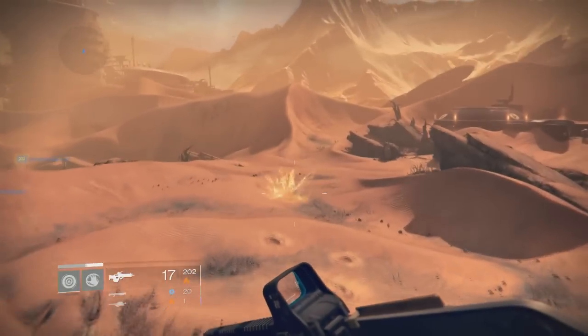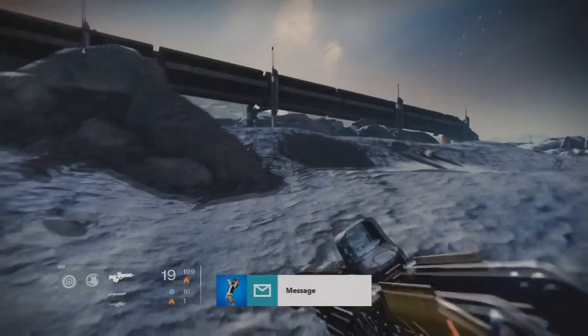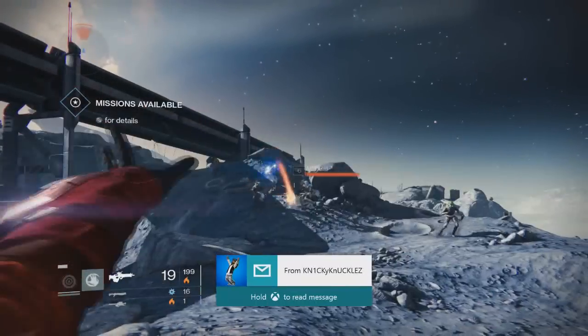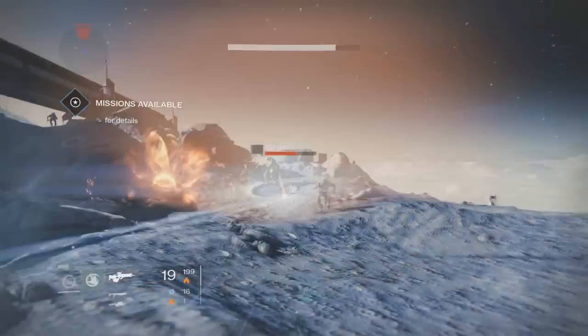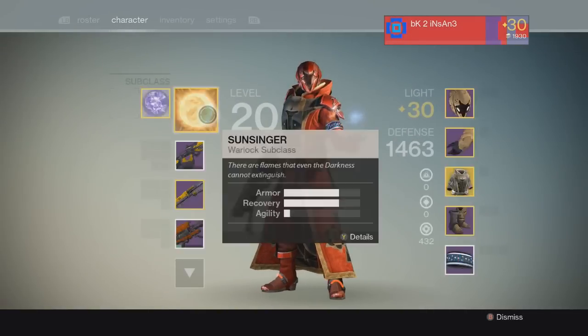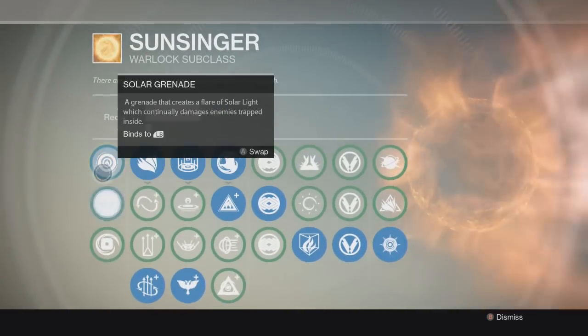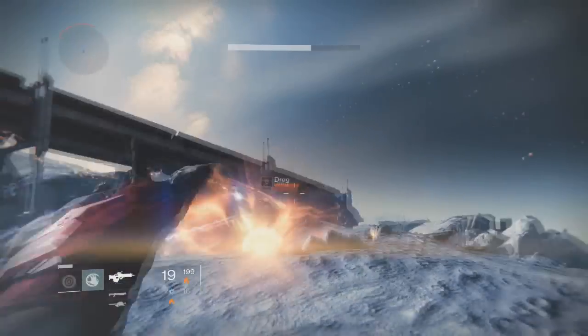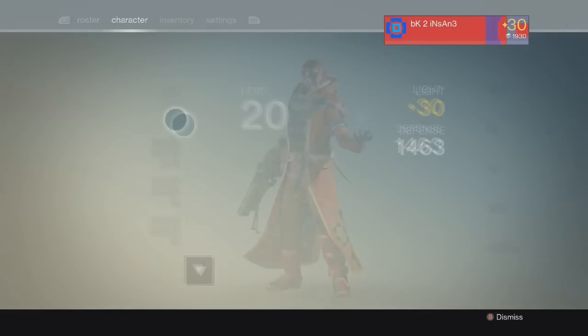So first things first, all you need is your grenades. All you do is pretty much just go to your class and switch to a different grenade and switch right back. Me being a warlock, I have dual grenades being a Sun Bro, so I'll just chuck my grenades, switch my grenades to the second one, switch back, and then you will have your grenades refilled once again.